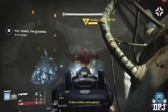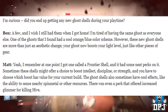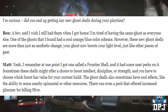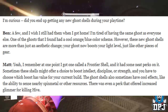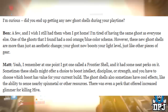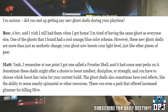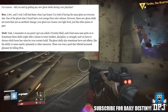Another thing Game Informer states about these ghost skins is that some of them offer special abilities. For instance, some ghost skins have the ability to sense nearby materials and other resources. They also mentioned some have perks that offer increased ability XP for killing Hive enemies. If this is just the start of new things ghosts offer in terms of abilities, I'm seriously looking forward to what can actually be obtained.